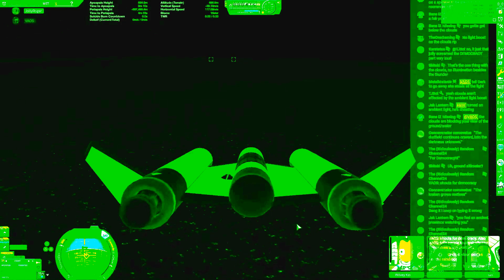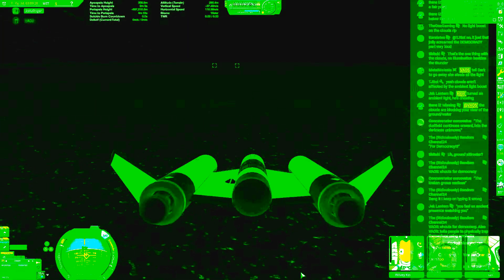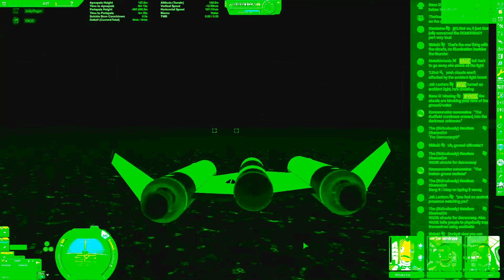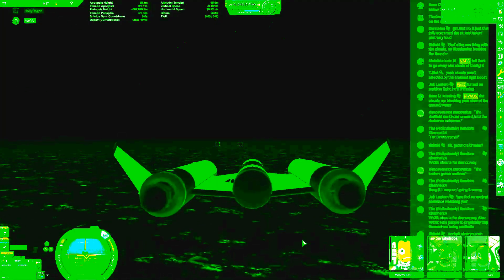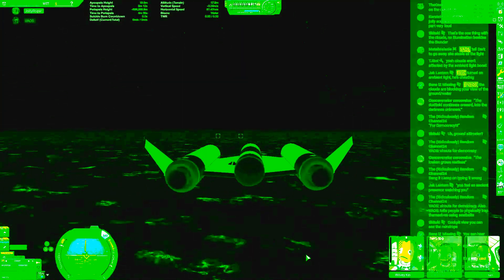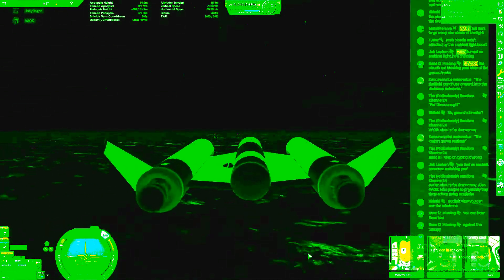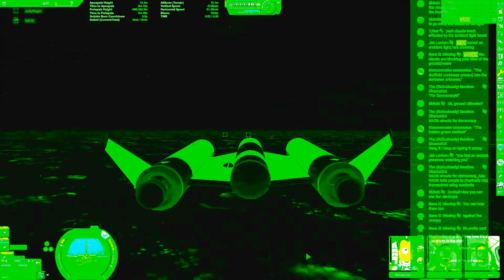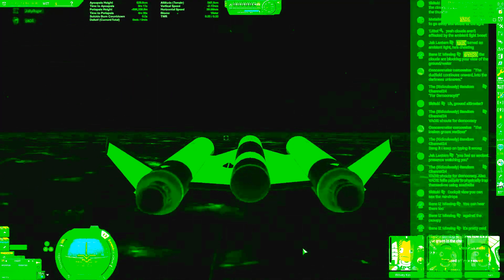Gotta check on water — coming up on it pretty hard — 900 meters, 800 meters. Vail shouts for democracy — also Vail tells people to physically strap themselves using seat belts. Damn right, the democracy seat belt must be worn at all times. Alright, coming in for landing — here we go. Please lift your democracy tray tables up and hold on for dear life. Hold on to your butts, people! We're going way too hot, we need to slow down. Easy girl — approaching safe speed — landing in three, two, one!